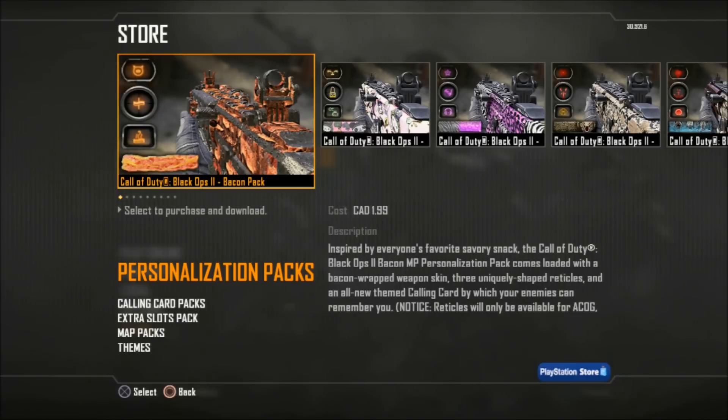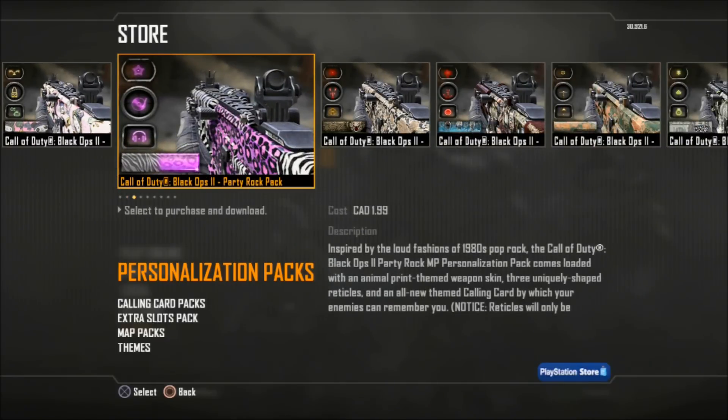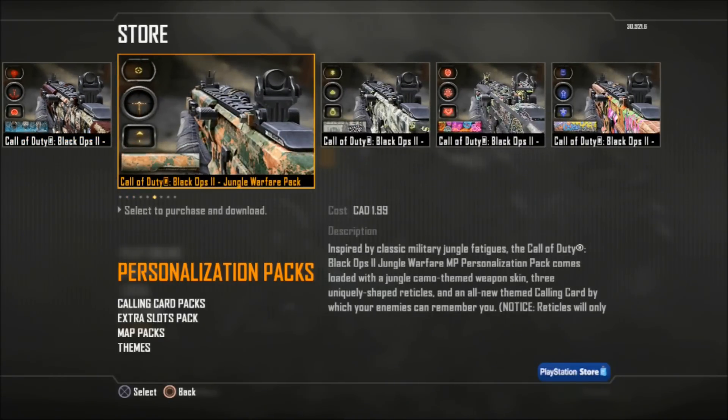So we got all the camos here. We got bacon camo, so you can see all the reticles and the calling card with each set. You got kawaii pack, you get party rock, and then viper pack, there's zombies pack, jungle warfare.